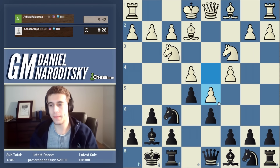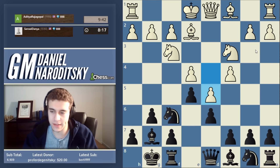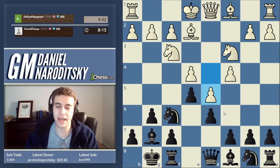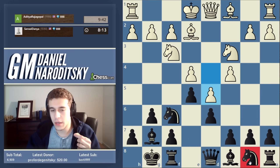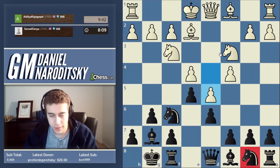This closes down the center, which much like in the Najdorf leads to a situation where the sides usually attack on opposite sides of the board — white generally attacks on the queenside, black on the kingside. But before we do any attacking, we need to complete our development.